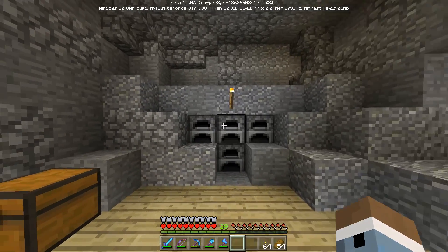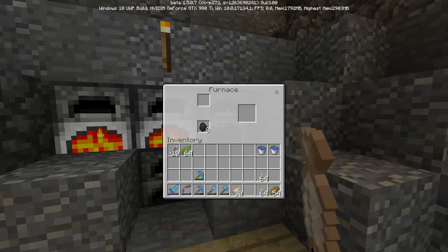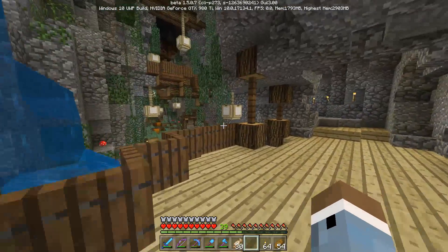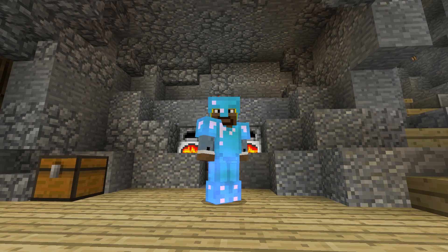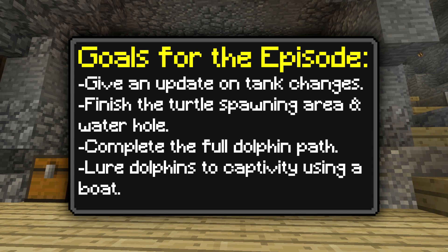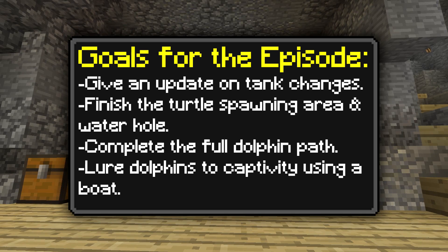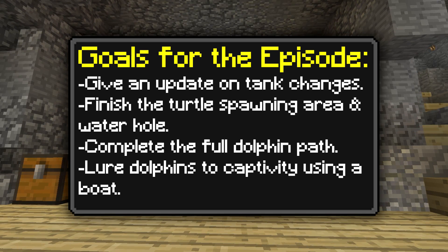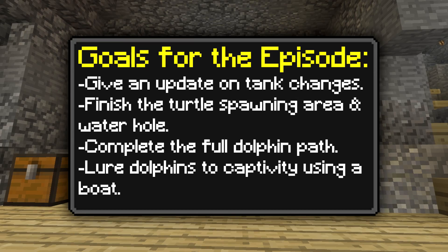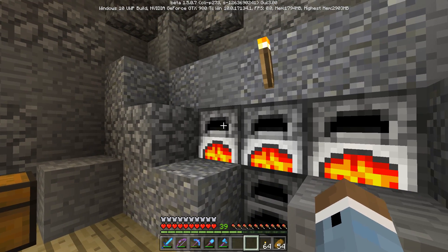Before we get into today's jam-packed episode, I want to give a huge thank you to all of you guys who are leaving comments on this series — it's been really fun reading through them all. So while we're getting this kelp cooked up, let's take a look at our to-do list: give a tank update, finish the turtle dome waterhole, decorate a bit more, finish the dolphin pathway, and lure dolphins to captivity once and for all.